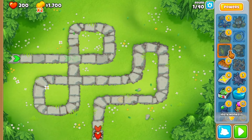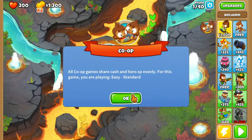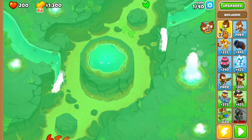Now, slight issue here. Turns out you can only place cash drops while the round is going, so if I want to get the Paragon on round one, I'm going to need to place a hundred of them in a very short amount of time. I have hope and a bit of carpal tunnel syndrome, so this will be easy.